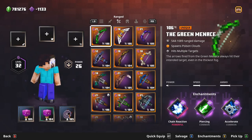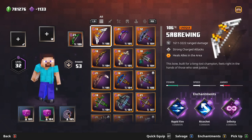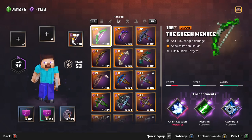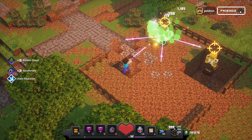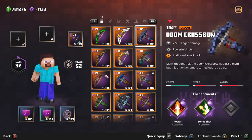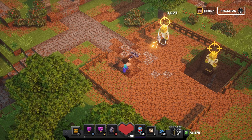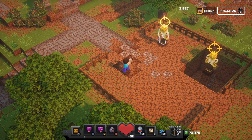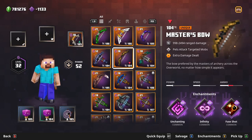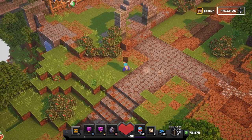The Green Menace spawns poison clouds. Sabre Wing heals allies in the area. Purple Storm increases fire rate. Doom Crossbow has additional knockback. Master's Bow deals extra damage. Bonebow — arrows grow in size, so the further away the target is, the larger the arrow grows.